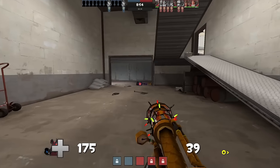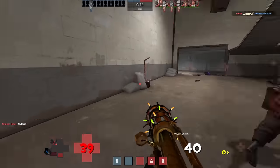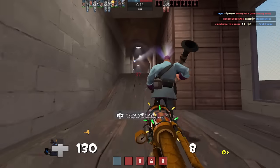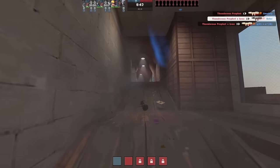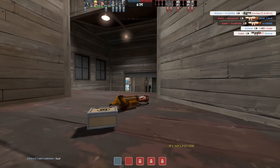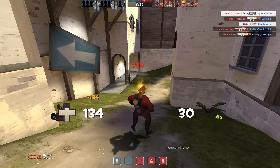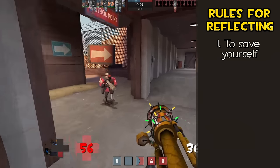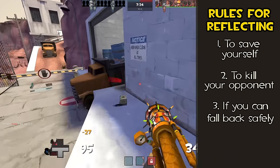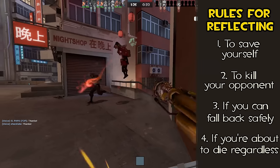Soldier is the first of many classes where the matchup with the Dragon's Fury is radically different than with the stock Flamethrower. The Dragon's Fury's Air Blast sucks — being unable to fire with your primary weapon for one and a half seconds makes you a sitting duck, and experienced players will be more than happy to exploit that. That's not to say that you should avoid Air Blasting; you just need to be more thoughtful about when you do. I've come up with four general situations where you should use Air Blast in a fight: one, to reflect a projectile that would otherwise kill you; two, when you know that a reflected projectile would be enough to kill your opponent; three, if you're surrounded by your team or can fall back behind cover immediately after Air Blasting; and four, if you think you're about to die regardless of what you do, so why the hell not?